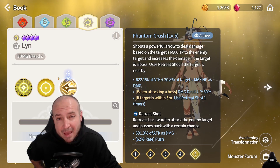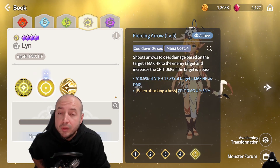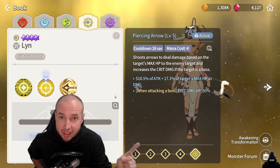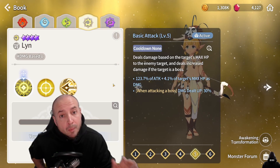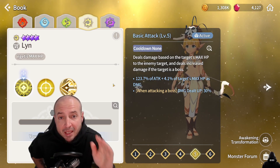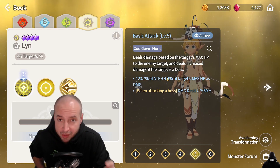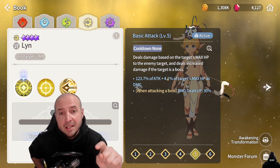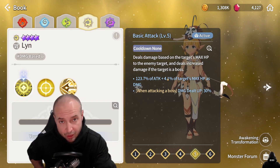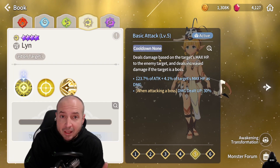Her second skill also does damage based off the target's max HP, and if it's a boss the crit damage is up 50%. Her basic attack — which a lot of units don't have gimmicky stuff on — also does extra damage based on the target's max HP, and if it is a boss the damage dealt is up 30%.